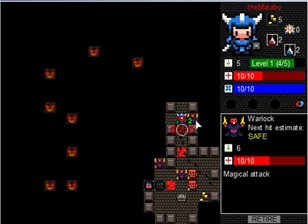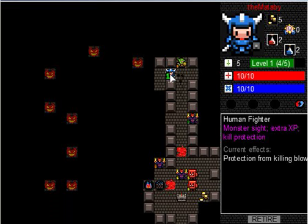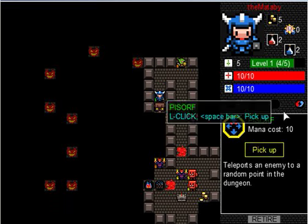Here's a level two goblin. Every once in a while you can try fighting different things, but once you walk away their health heals right back up — and so does yours, so that was kind of a stupid move. Now these are glyphs — skill glyphs — and they cost mana to use. With this one, if an enemy is in your way you can use it for 10 mana points and the enemy just gets transported randomly somewhere in the dungeon.